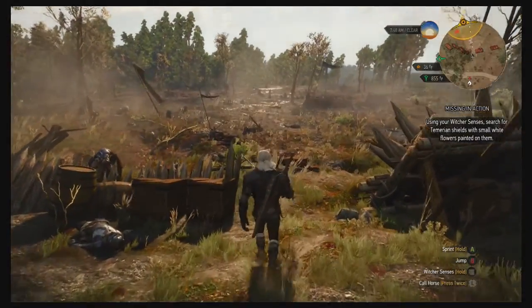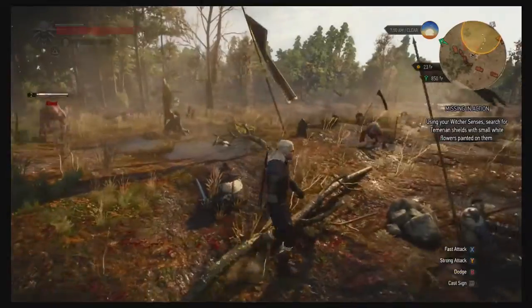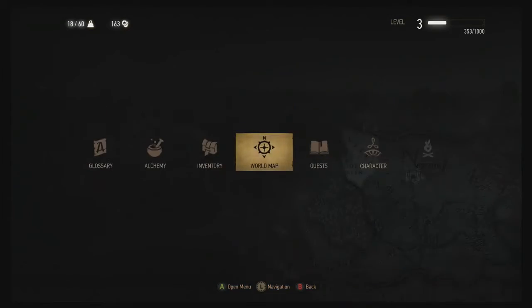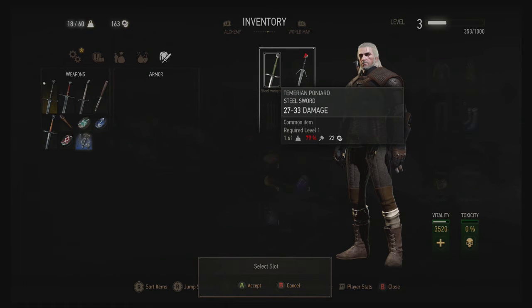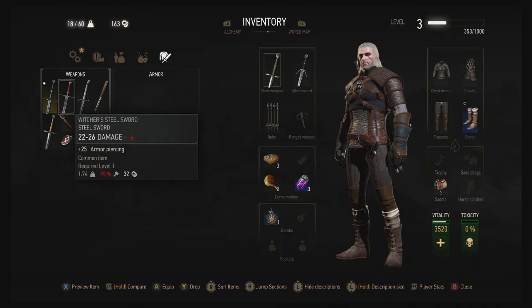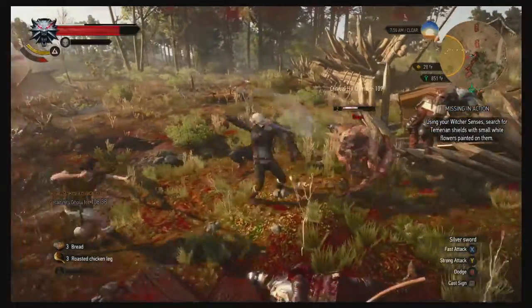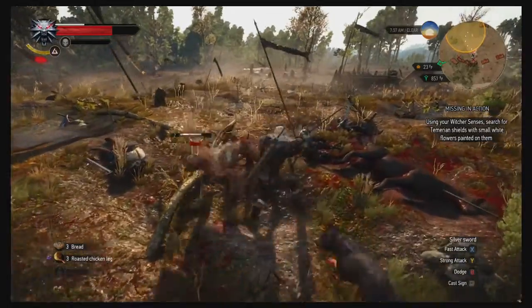Oh god, I really shouldn't be doing this before I go to bed. My silver sword's in bad shape — can I do that from here? Oh I see — the other one before was like a temporary fix, but this is a repair kit. Come on. Oh — I did a parry! Hey, I'm parrying!